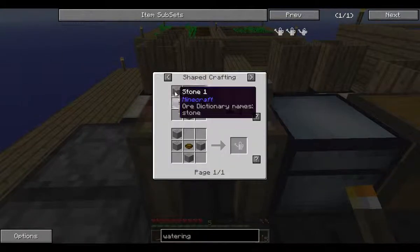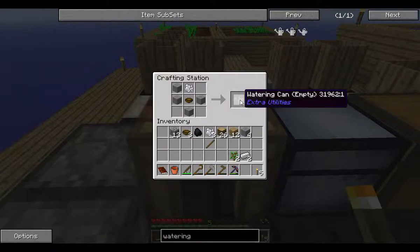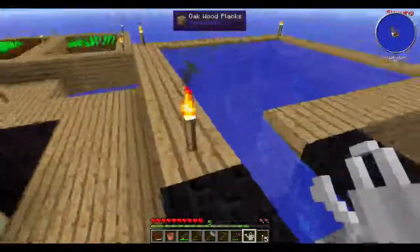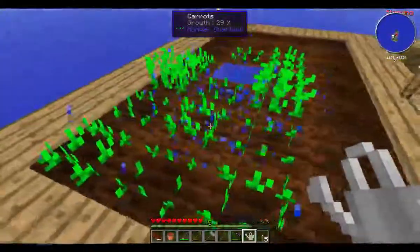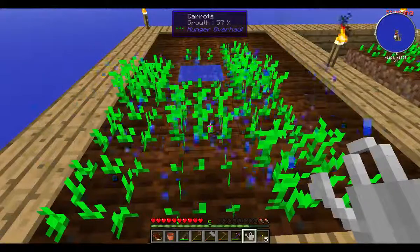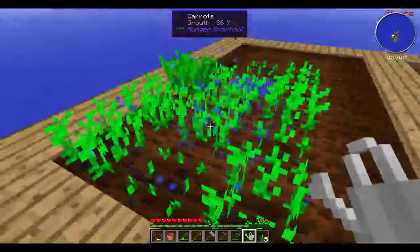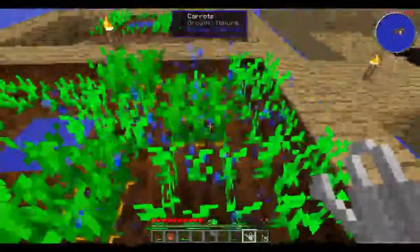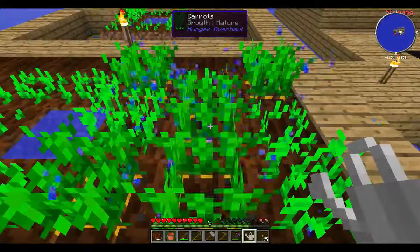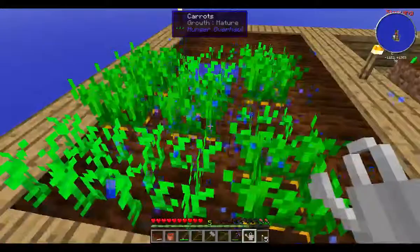The first thing we want to make is the watering can, and this is the recipe right there. Pretty simple, but in order to use it you do need some smooth stone, so it's kind of hard to get right off the bat but still very cheap to make. All you need to do is right click on some water and it doesn't actually take up the source block - same as filling a glass bottle. You can use it pretty much indefinitely. There is a small chance of it running out of water but you can just right click on a source block to fill it back up. Basically all it does is cut down the length of time between the random chance of the crop growing to the next level - it's doubled or tripled, so it's a lot faster.